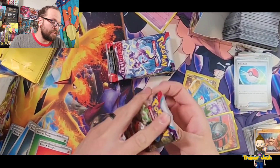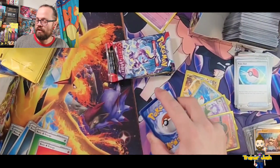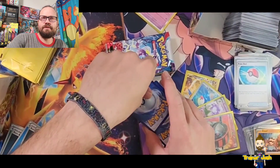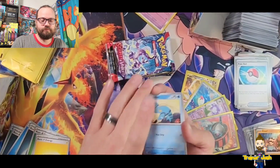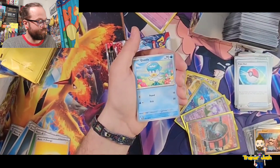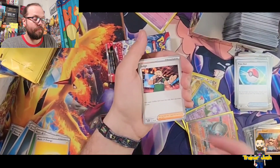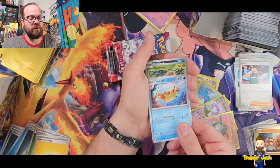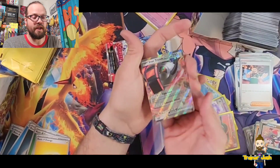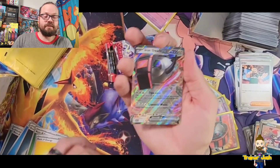I think overall we're at 10 hits for the box, which is okay. I would like to get a few more — at least three, hopefully four more. Going with grass. Starting out with a Clauncher, Skiddo, Quaxly, Squawkabilly, Wugtrio, Judge, Floatzel, Reverse Holo Toadscool, Reverse Holo Ponytard — and another hit! Iron Treads EX, the non-full art version. I'll take that, it's technically a hit.